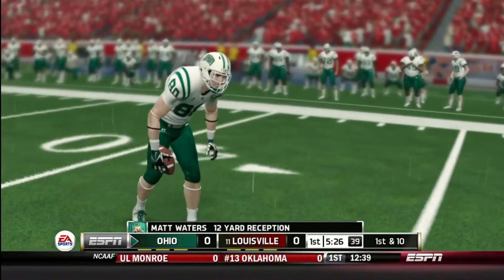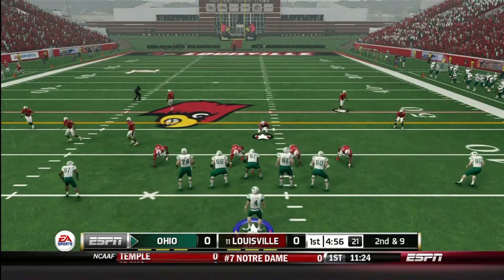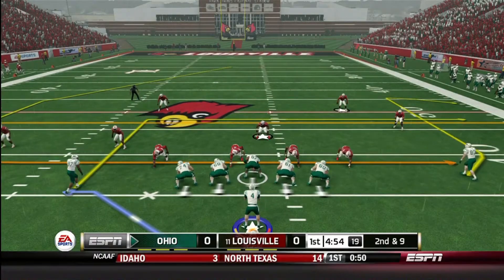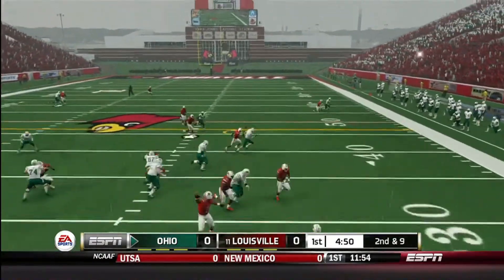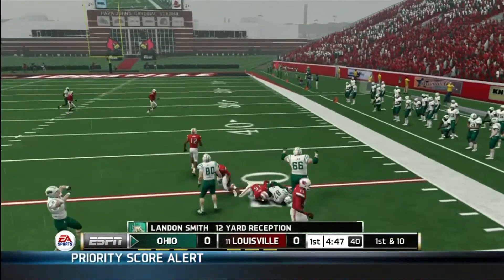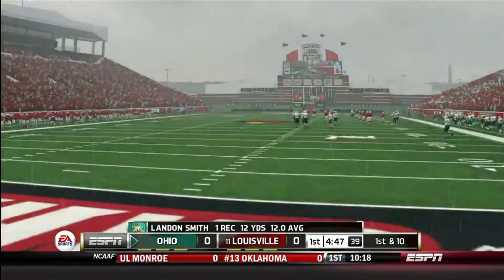Nice catch by Waters — he gets absolutely clobbered but he keeps the ball and gets the first down for the University of Ohio. We are playing Louisville; they are a tough opponent. Teddy Bridgewater is just a beast — he can run, he can throw, he can do pretty much everything. We get another completion to Landon Smith, first down, and the Bobcat is showing off his dance moves.